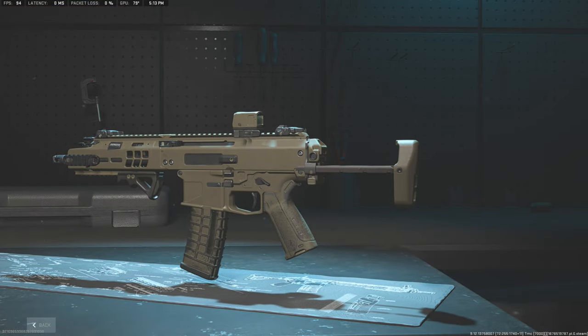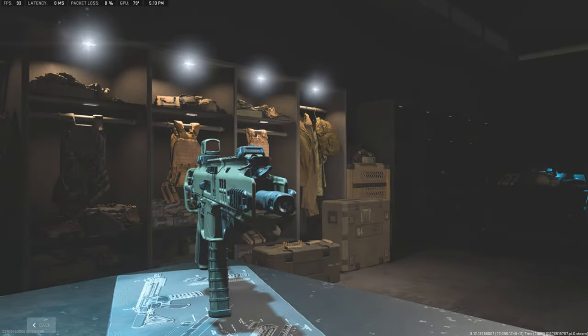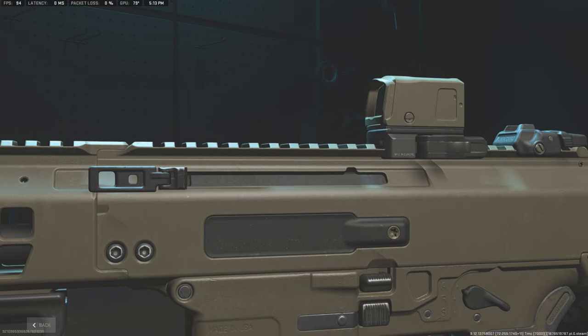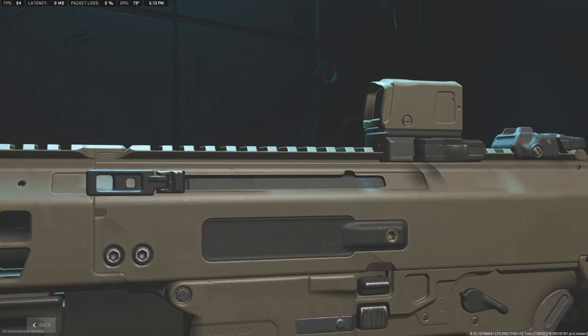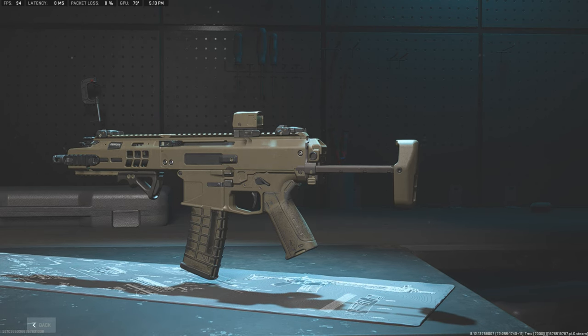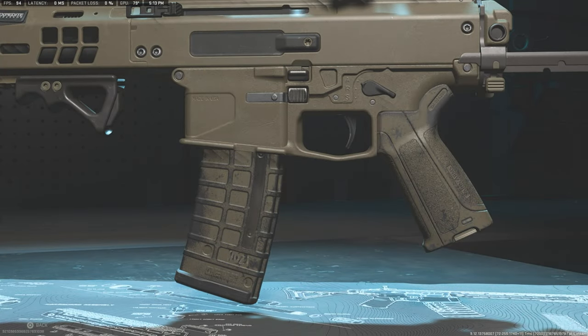This is the PDW variant with the 10.3 inch barrel. Of course the game is not sizing anything for this specific weapon right now when it comes to attachments, and it's not being very specific. Also the rail system — the handguard — is not the exact model they're using now for the APC-223. But this is obviously the closest thing we can get, so let's get straight into it.